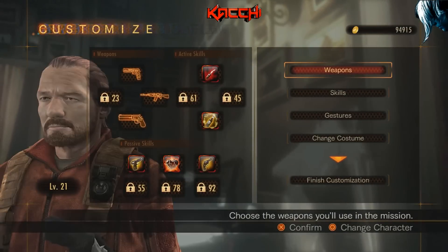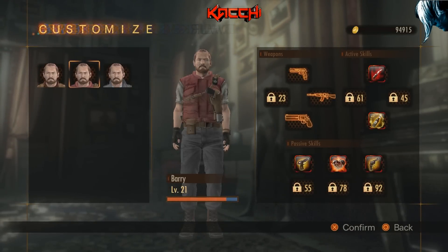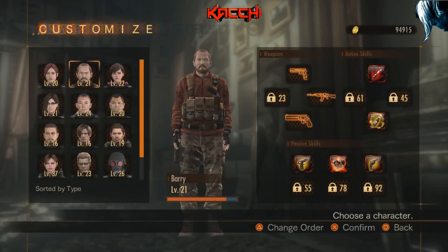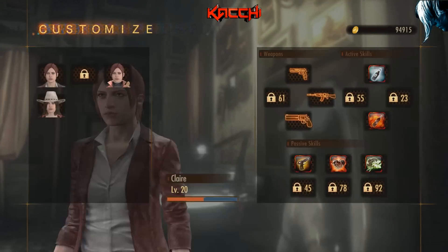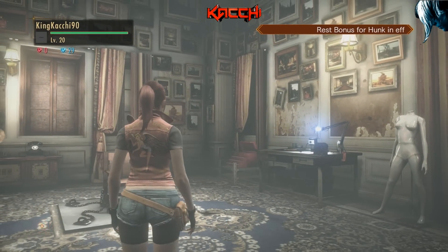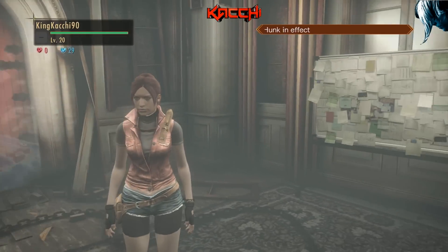As for me, I have no issues with unlocking things. I unlocked Barry's STARS costume, and I already have these ones. I just recently unlocked this one. For Claire, she has one more outfit — it's called 'Made in Heaven.' It's not flashy and not too dull, just a plain outfit for her to rock with.